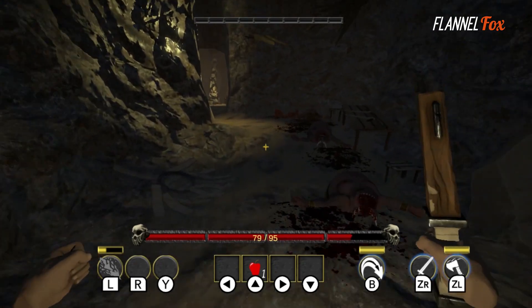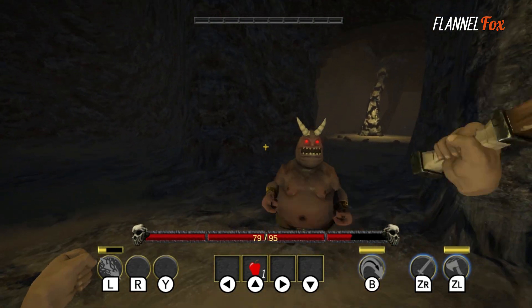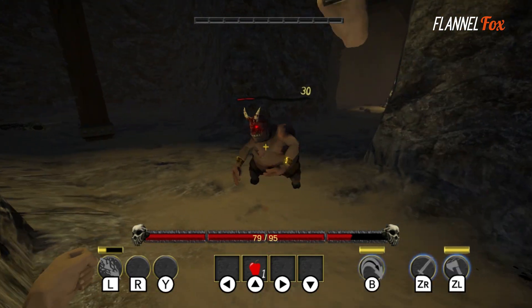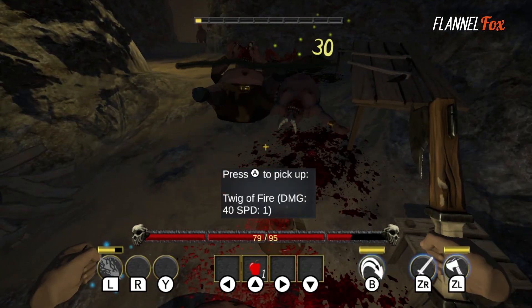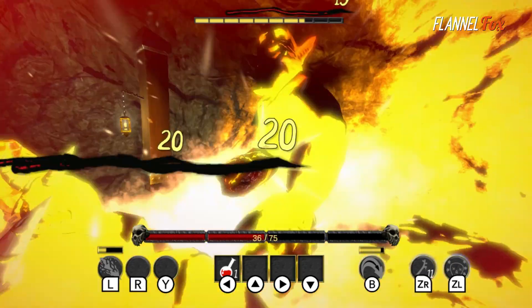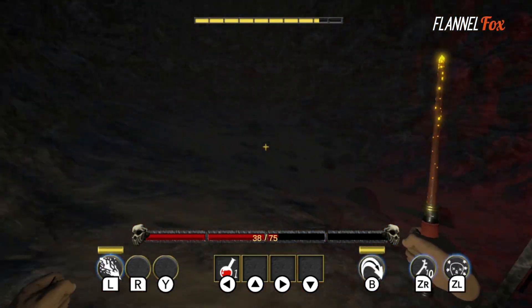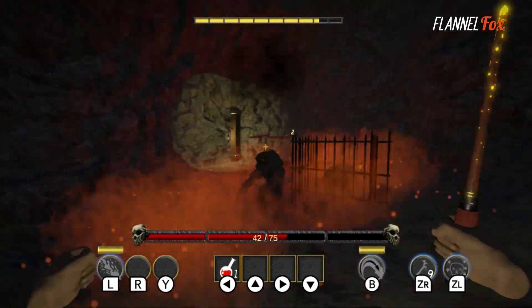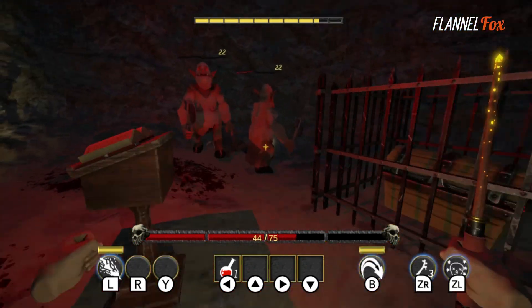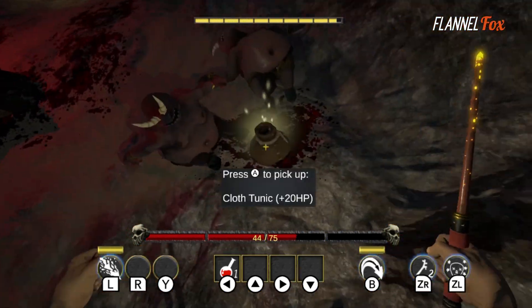The first-person combat is absolutely the highlight of Crimson Keep. At first, what feels janky grows on you until you're carefully dodging ranged and counterattacks, trying to find that perfect hit on your enemy. Playing mostly melee, the ranged weapons — especially high-damage wands — are great to save for a difficult loot room that's crawling with enemies.